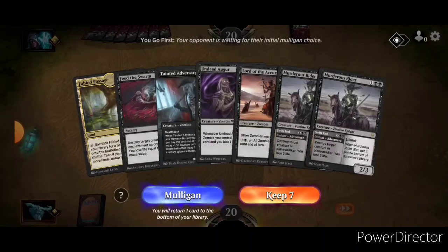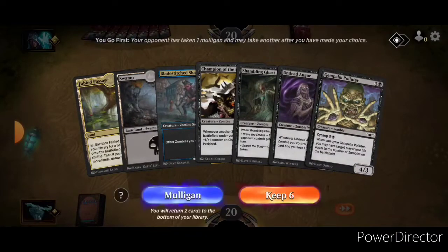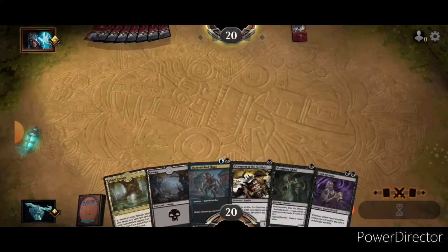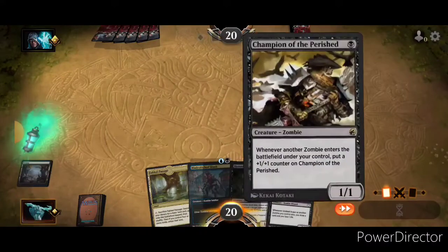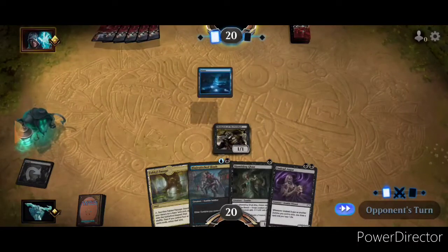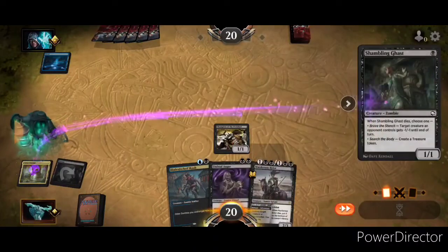Okay yeah — definitely keeping that hand. This is keepable, except we will get rid of the Gem Palm Polluter. It's a nice card, a nice thought as I like to put it, but we got better options. So I think this one's pretty clear cut: swamp into Champion. On the following turn, play Shambling Ghast, crack the Fabled Passage, and probably go get an island so we can play Blade Stitch Scab. Yep, this is pretty much exactly how I expected this to go.